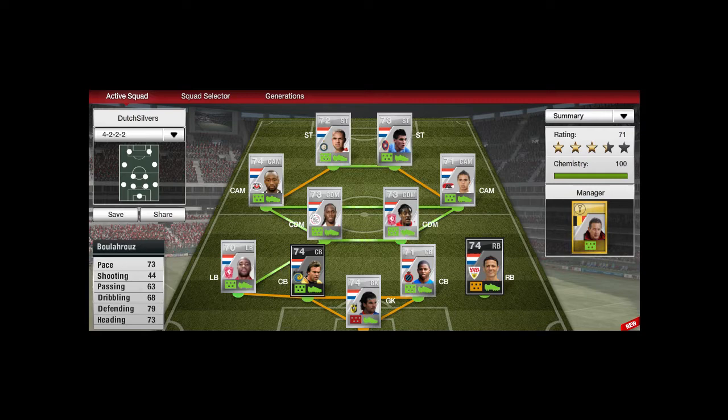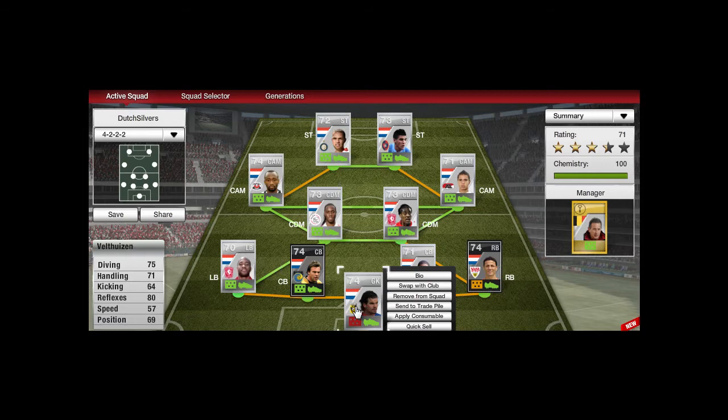Hey guys, today I'm going to review my Silver Dutch team for FIFA 12 Ultimate Team. Our first player is Veldhuizen. He has 80 reflexes. He is pretty good — not the best goalkeeper, but he is getting the job done.